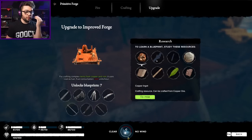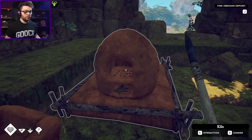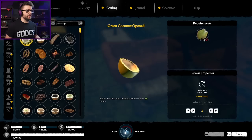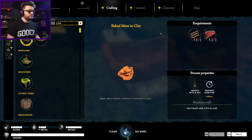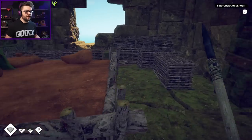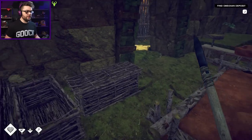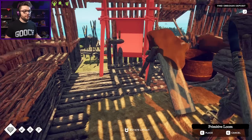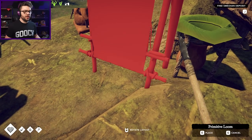So I need to unlock the improved forge, which I'm going to need an iron tree branch and a clay mold for sabers. I have my pottery bench just over here. I need a primitive loom - I don't think I made one, I don't remember making one, so I'll whack it just outside here in the sunshine. Looks like a good spot for you, right about there.